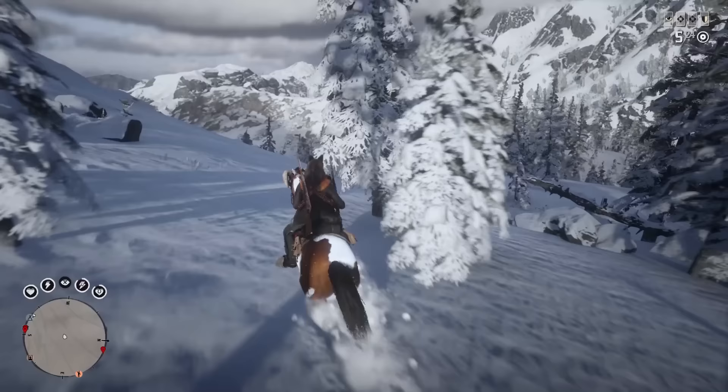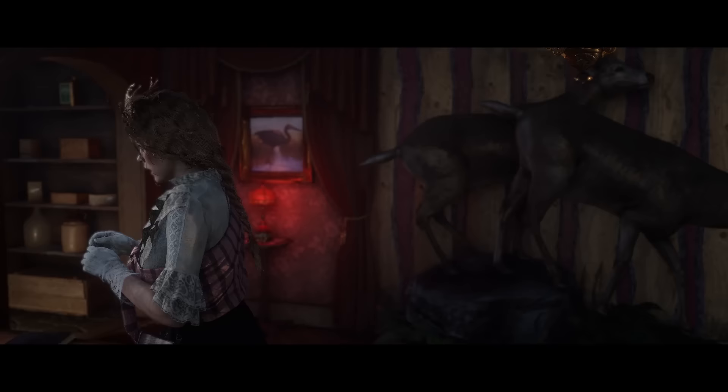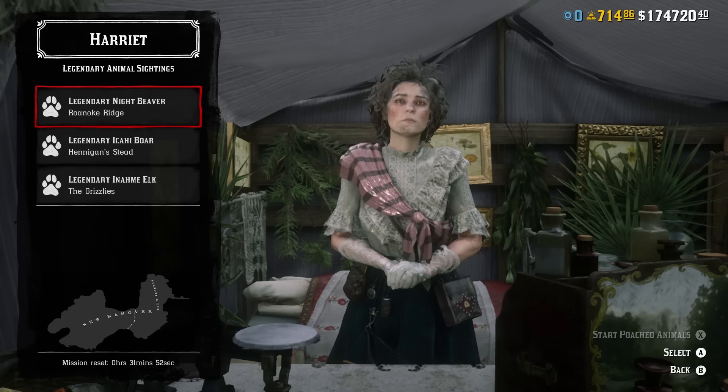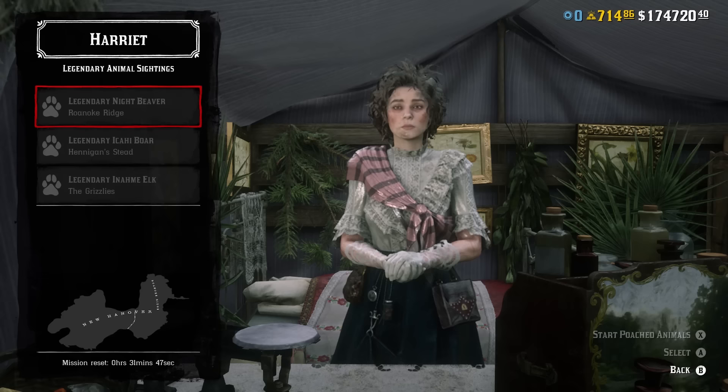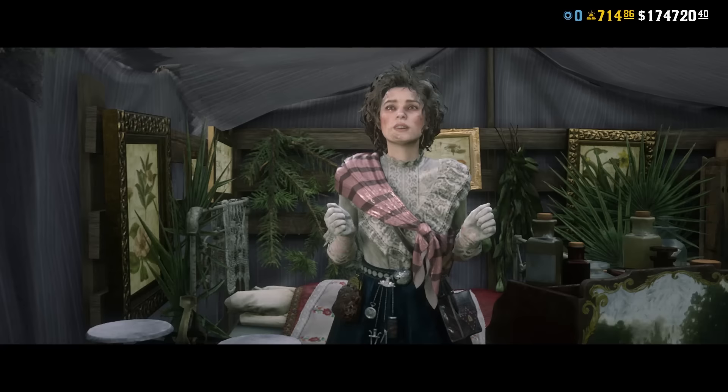So the question is: if you can't consistently get legendary animals in free roam, how else can you get them? The good news is, if you reach rank 5 within The Naturalist, Harriet Davenport has legendary animal missions. This guarantees you will get a legendary animal, they take 10 to 15 minutes to complete, and they are far more cinematic than animals found in free roam. Harriet gives you a choice of 2 to 3 legendary animals at a time, and every 48 minutes these reset to show different ones.